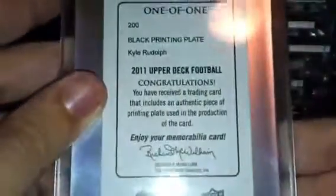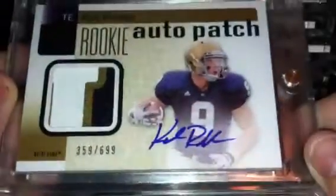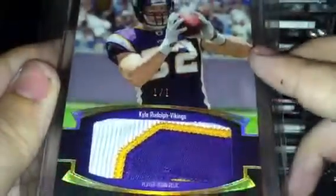Here's a printing plate, a 1-of-1 from Upper Deck. Here's a Press Pass Legends plate, black version, 1-of-1. Got the SP Authentic patch auto, numbered to 699. And then I got this 1-of-1 jumbo patch from Topps Prime.